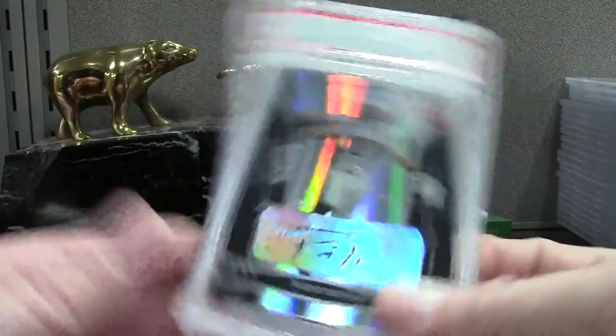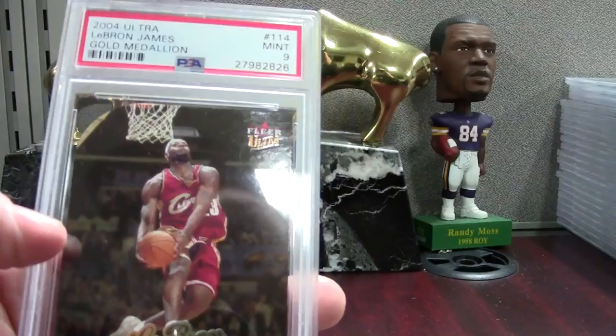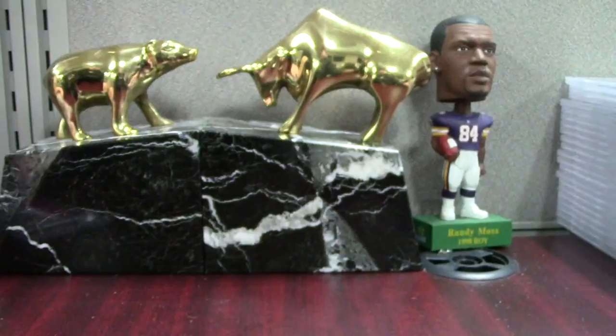This is going to go into the James registry, which I have pretty solid numbers on, so it should just help out a little bit. This is the Ultra Second Year Gold Medallion, and we've got the Wave of the Future — a really sick card — PSA 9 on the Wave of the Future.